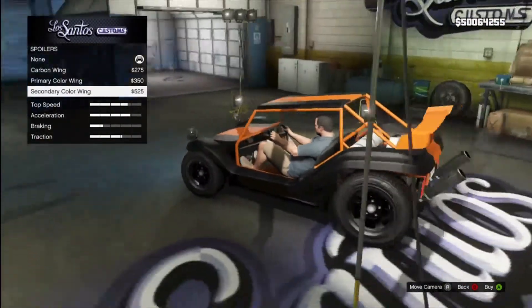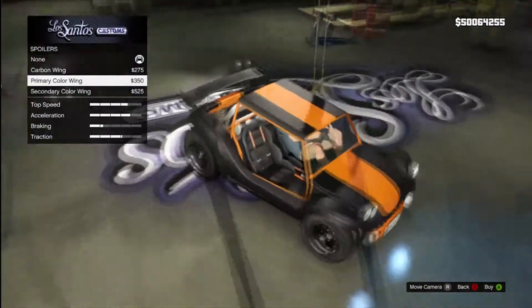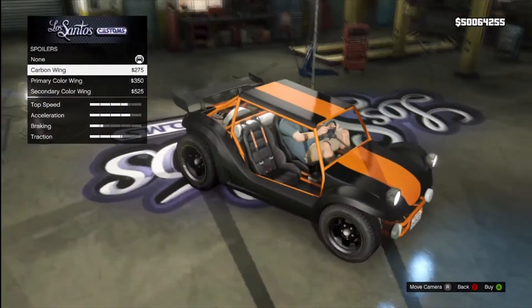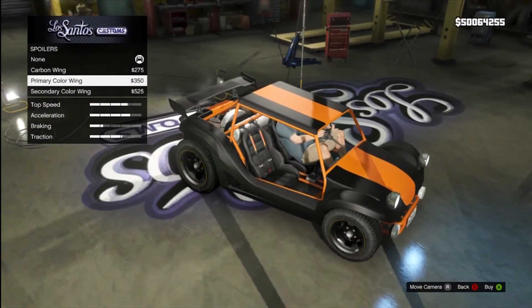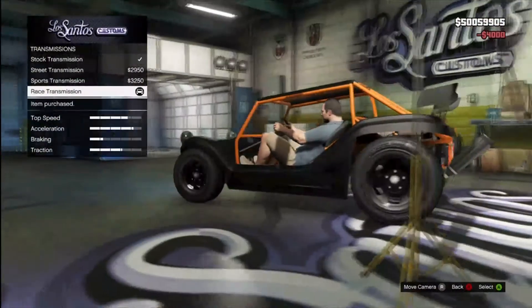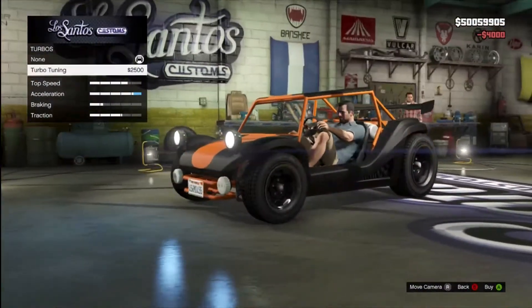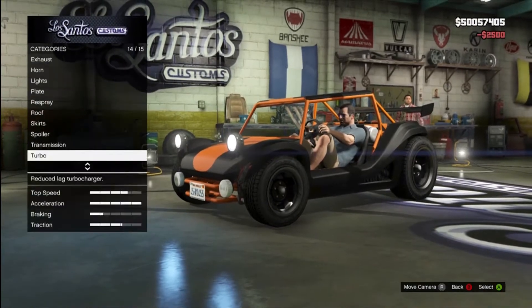Orange — I don't really like it. We're going black. We're going with the primary colour wing. That's what they call it — primary colour wing. And then the carbon wing — we'll go with the primary colour wing. And then the transmission — we'll obviously go with race transmission as normal. And then turbo — turbo tuning on. We've got the acceleration at full.